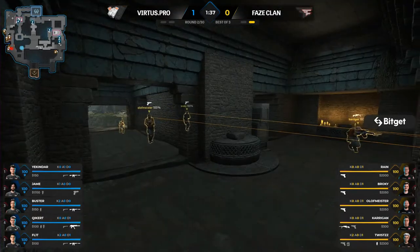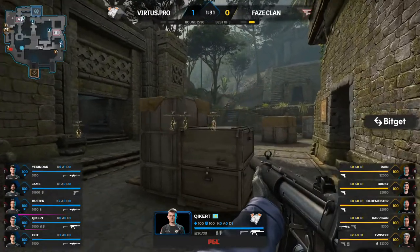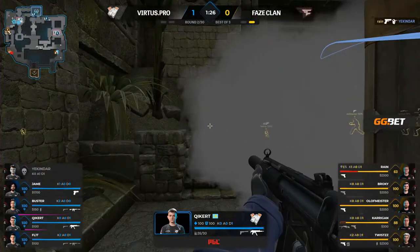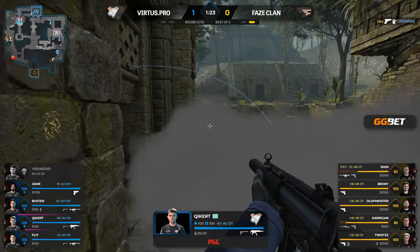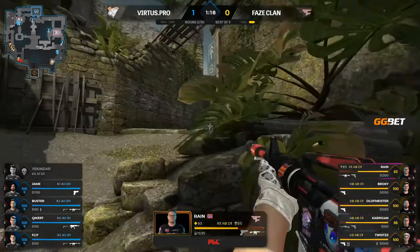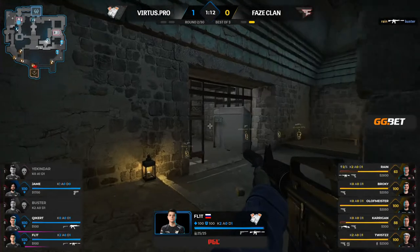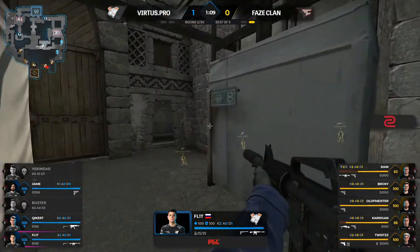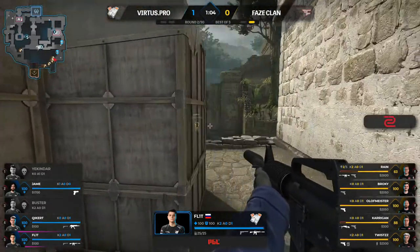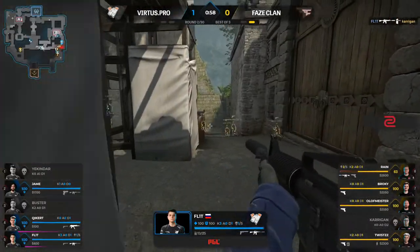Going into round two, it's largely a save. Carrigan has invested with a scout — pretty dangerous pushing in from B main, trying to get into A main. Kiko is going to have to smoke things off; that scout is quite problematic. Rain's taking down your kinder, and that might change the complexion of this round. They're falling back now and rain's picked up another one with the M4 — a nice elevation peek there.